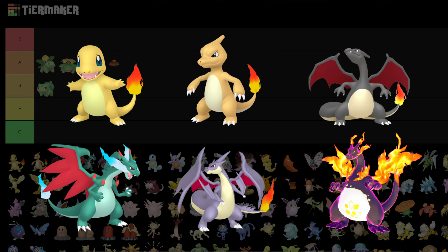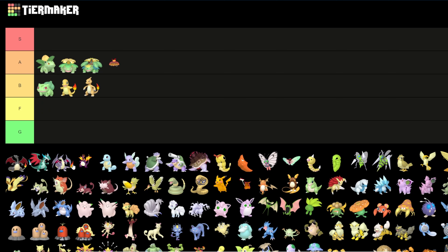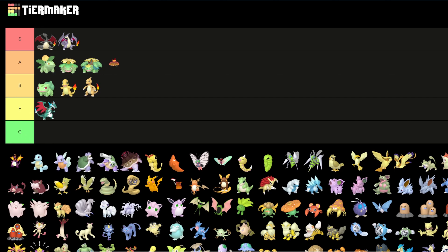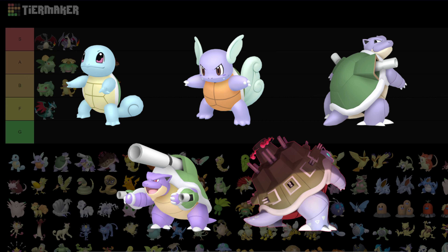Now for everybody's favorite Pokemon — Charizard. Charmander and Charmeleon are going in B tier because it's just orange or yellow versions — not terrible but not great. Regular Charizard goes into S tier, and Mega Y is also going there. Mega X goes into F because I don't like that color — it was already black before so this is a downgrade. The Gigantamax goes into B, whatever.